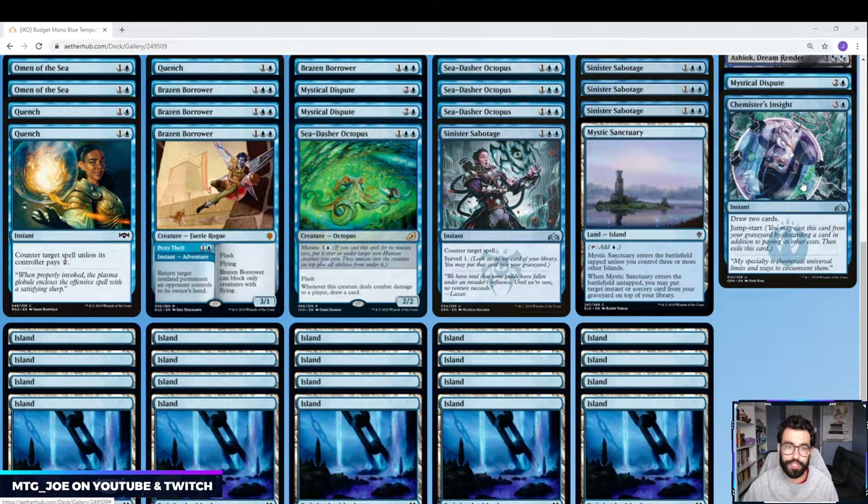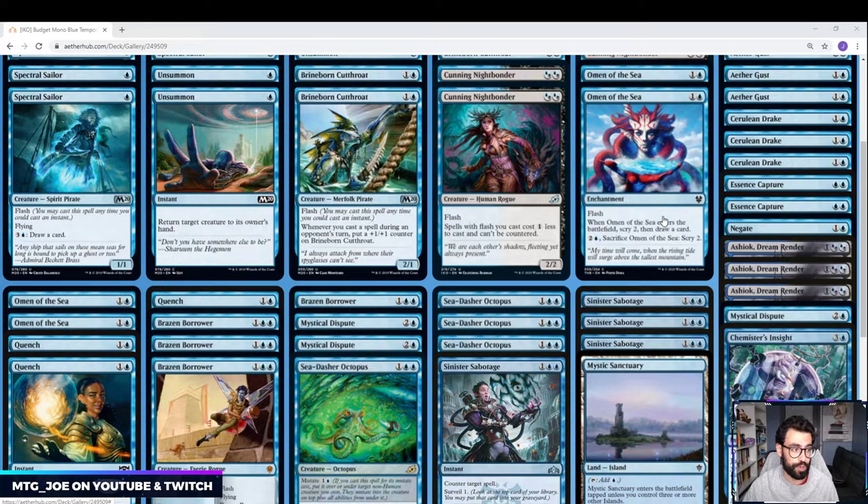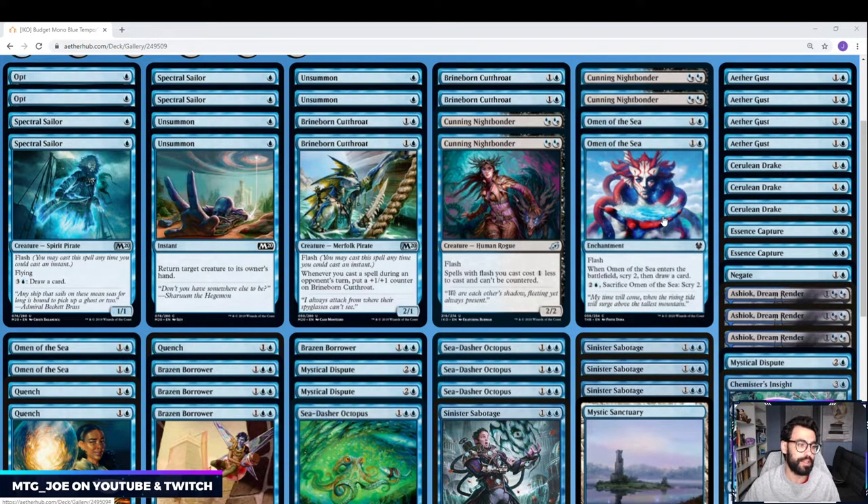Chemister's Insight is generally for longer, grindier matchups. I like Insight because it nets you more cards — you can effectively net 4 cards for the price of 1 over a few turns, and you can ditch lands as well. If you have the wildcards or the cards through packs, a couple Castle Vantress would be good in here just to filter your draw. In these base-blue decks I also like one Ugin the Spirit Dragon in the sideboard for matchups where you might see Shifting Ceratops, which will basically kill this deck. You want ways to play around that. The blue-black non-budget version I featured will have actual removal in the sideboard like Noxious Grasp or Heartless Act, but in a base-blue version Ugin is probably the cleanest way to deal with it.